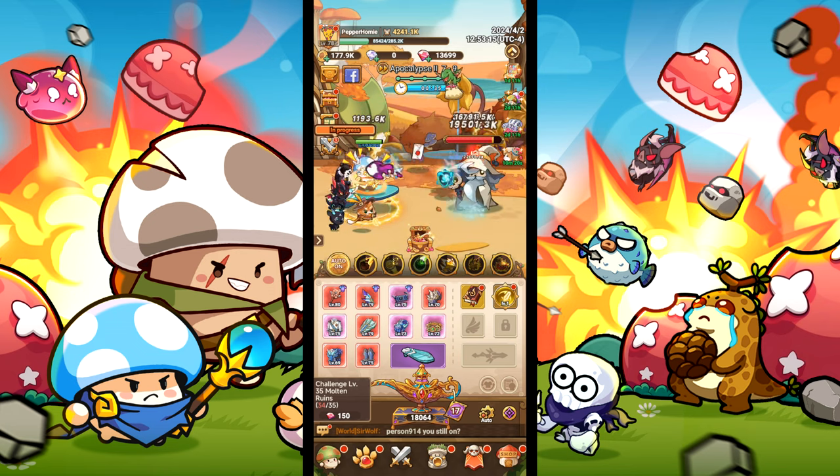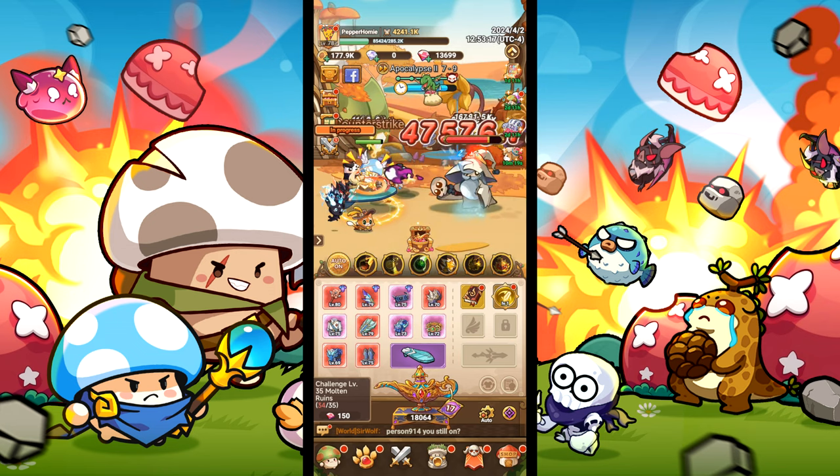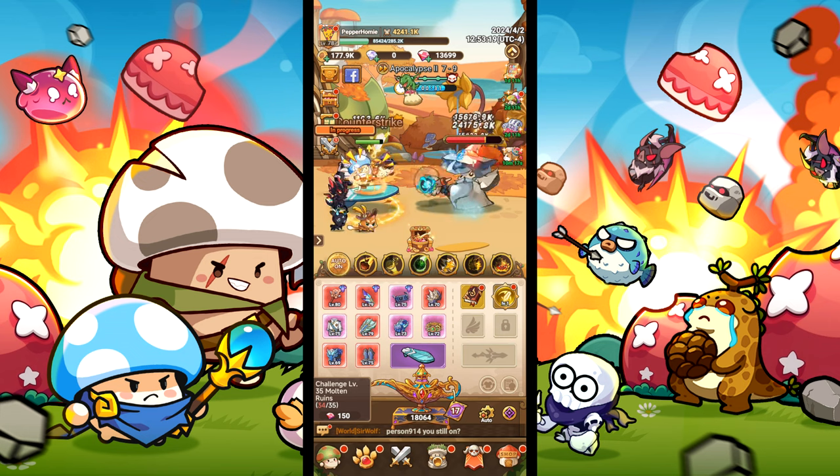Both the skills and pals are set up to keep us at full health, have a shield, and slow down enemies.